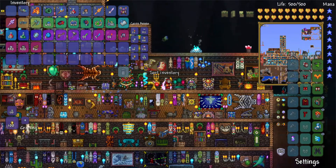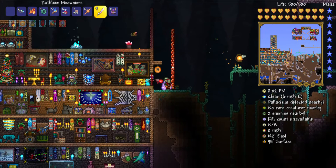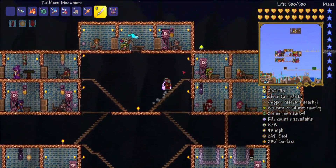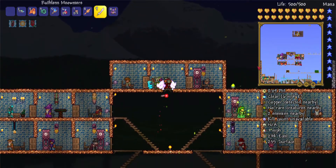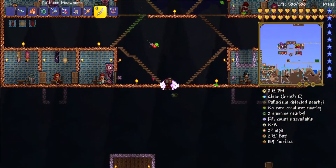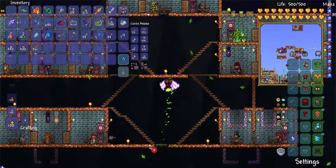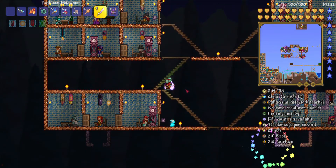Now that I've given you the guide to the glass kiln, I'm going to show you around the rest of my area. You've seen this before, but I haven't quite given you a proper introduction to it. This is my NPC house. This house has every NPC in the game, except for my nurse — you can see my nurse on the mini-map up there. With my nurse up there, I can basically just kill the Moon Lord whenever I want.